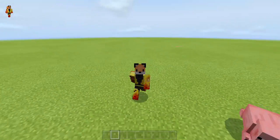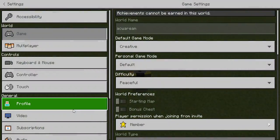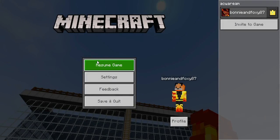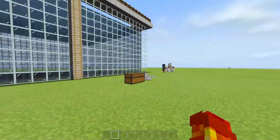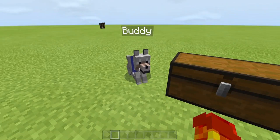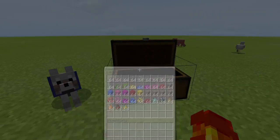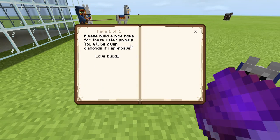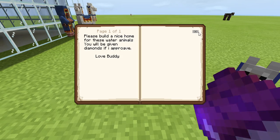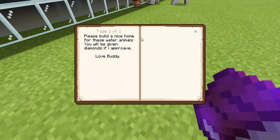Buddy the wolf has assigned us a mission. I don't know what it is — I just walked over to where Buddy normally does his stuff and this was right here. So let's read the book: 'Please build a nice home for these water animals.' Really? That doesn't matter — oh wait, he's got the water colored on too, that makes sense.